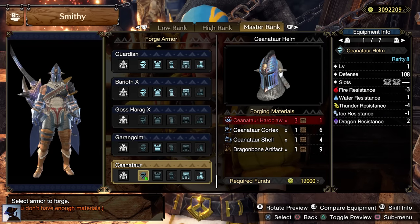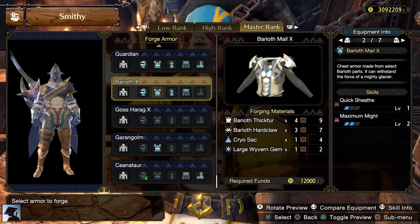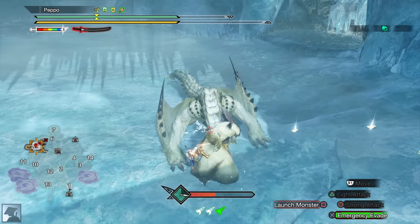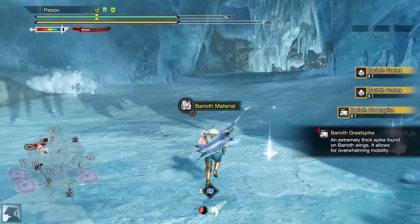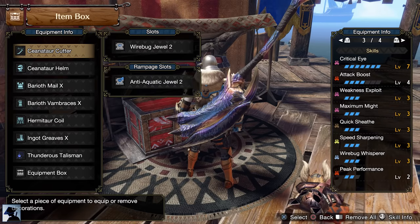The Ceanataur helm is really good so it would be great to craft that as well. For the chest and the arms, we want to craft Valeroth Armor. You can do the Master Rank 3 key quest and the Follower Quest to hunt this monster. Don't forget to use the Gold Wirebug while Wyvern Riding to get the max number of 6 shiny drops — in this way you will get tons of extra materials. With the addition of these armor pieces, here you can see the skills, decorations, and charm I'm using in my set.